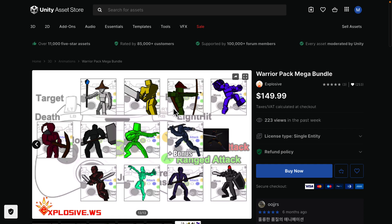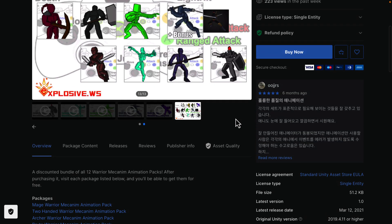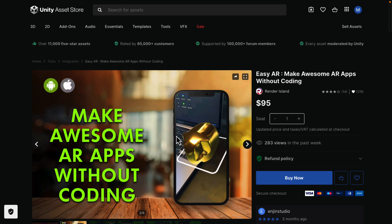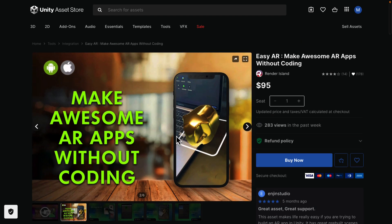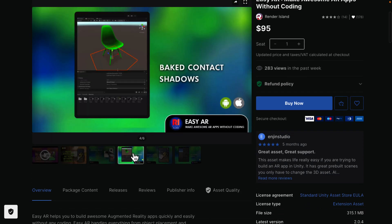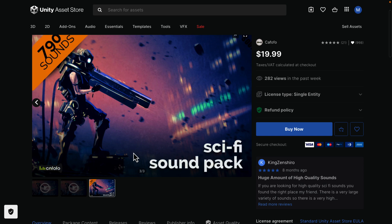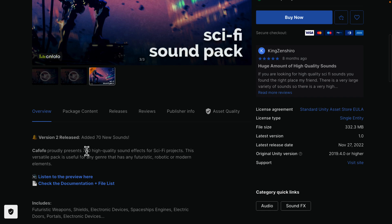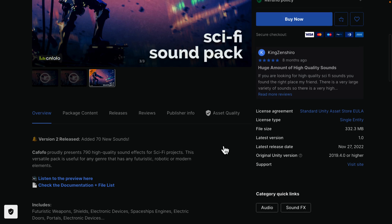At the $45 tier you get the Warrior Pack Mega Bundle — a collection of 12 animation packs together, including mage warrior, two-handed warrior, brute warrior, crossbow warrior, ninja, and more from the Mixamo animation pack. So if you need a bunch of animations, you're covered. Then we've got Easy AR, so you can make AR apps without any coding. If augmented reality is your thing, this makes it easier — probably more suited to storefront-type applications than games, but it's an option.